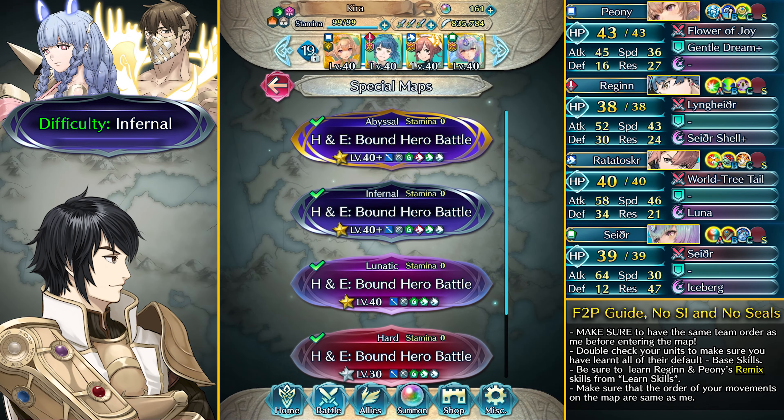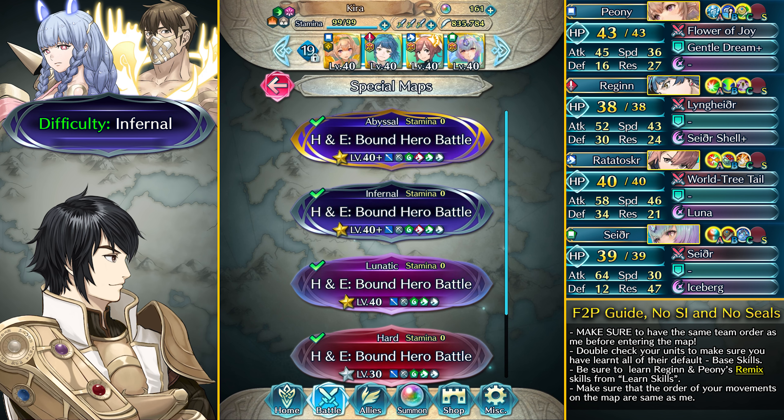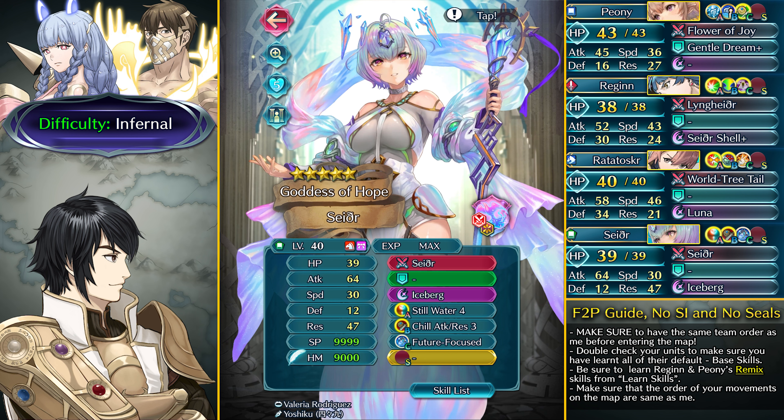What's up guys, I'm PhoenixMast1 and welcome to my free deploy guide for Hatron and Icthineer's Boundary of Battle for Abyssal, Infernal and Lunatic difficulty with free deploy units and absolutely no skill inheritance. For the Infernal difficulty I'm going to be using these units with no skill inheritance and no sacred seals — just the base kit. Ratatoskr is going to be doing a lot of heavy lifting.